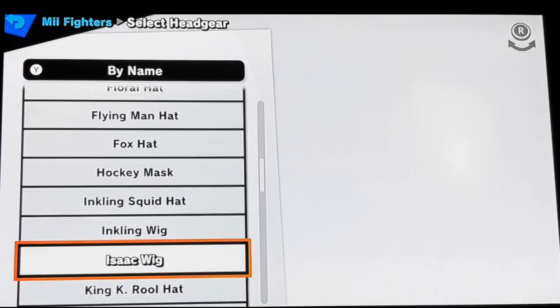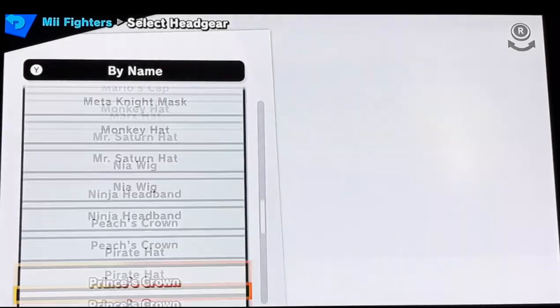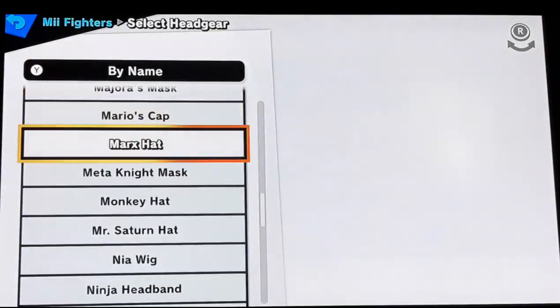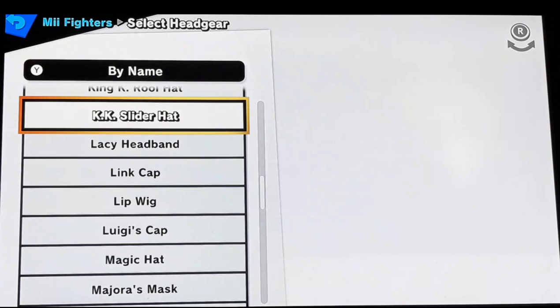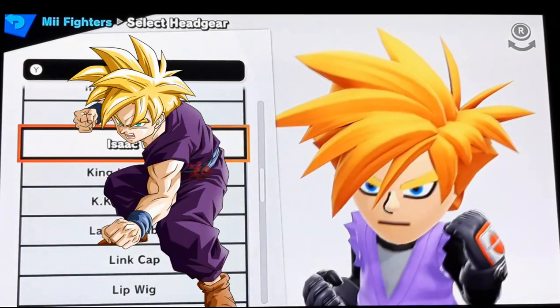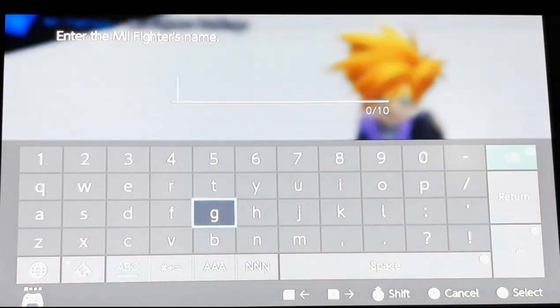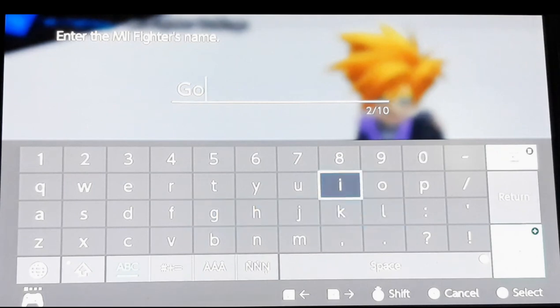Isaac's wig - this is a character from Golden Sun, so he mimics the same hairstyle as Gohan's. You just can't get that glowing effect, but it's really accurate in how it looks. I have a picture pulled up so you can see the accuracy. All right, so call him Gohan again.